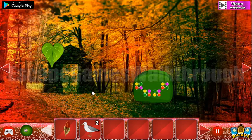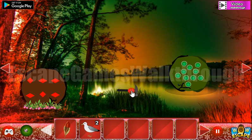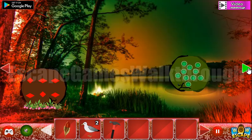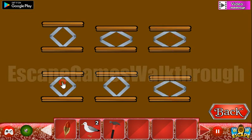Here's the second sea eagle. Now let's go to the left, take a hammer, and let's look here. Here's a rhombus and the pressed rhombuses, so we need to remember their positions and use this upper rest here.